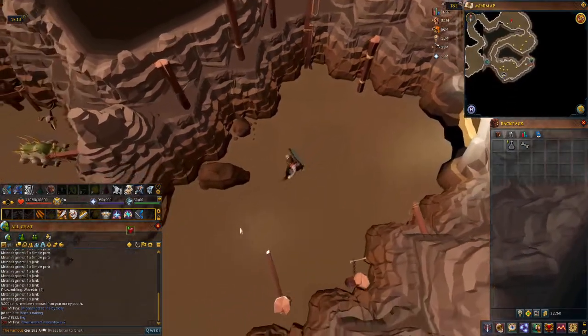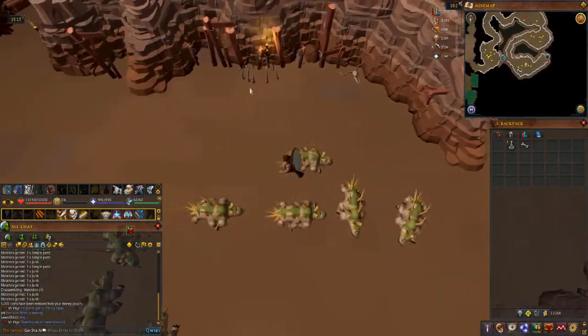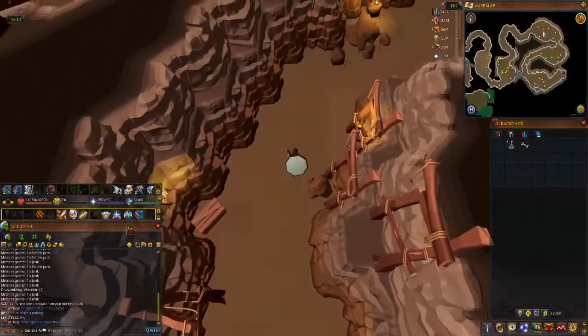The lower-level monsters are at the beginning of the Fremenik Slayer Dungeon, and you just wind your way around to the more advanced ones. I'm going to go past the cave crawlers that are up here, and then the cockatrice will probably be over here.